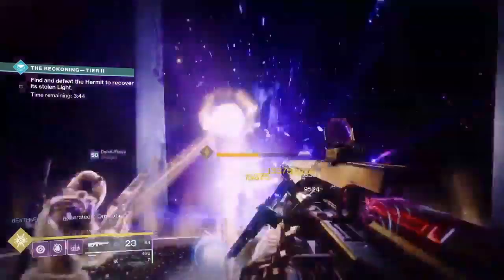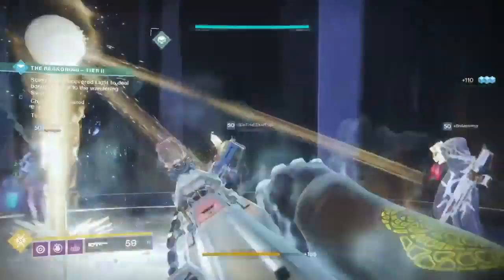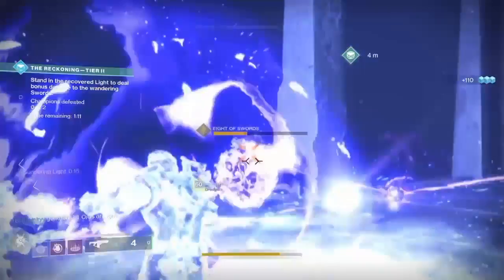Once you kill the two knights, you're done and you've become a Legend Guardian. Just make sure that you don't panic in case you and your buddies wipe and die, because you get multiple chances and there's a lot of time to clear out this part. Don't freak out — just rinse and repeat and you'll have enough time to kill the wizard again and kill the two knights.